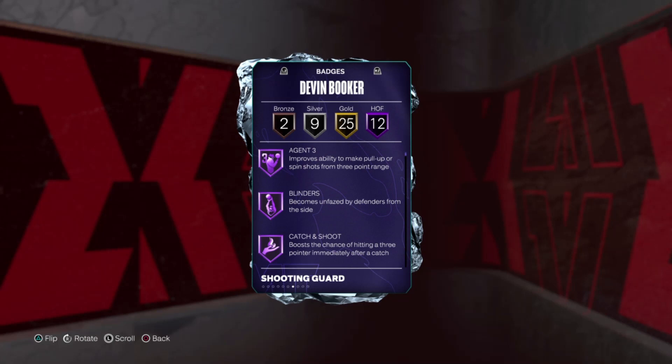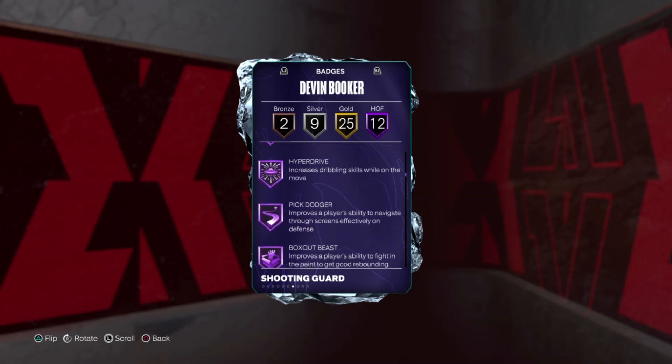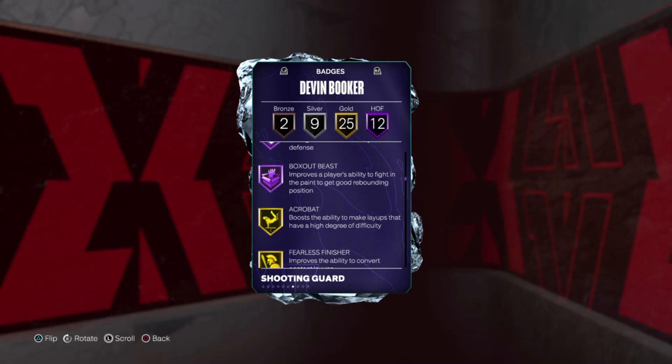He doesn't actually have 12 Hall of Fames — I just gave him some Hall of Fame badges. I can't remember which ones I did give him, but he has Agent 3, Blinders, Catch and Shoot, Dead Eye, Limitless Range, Mini Position, Angle Breaker, Killer Combos, Hand Down Man Down, and Hyperdrive. I think I gave him Pick Dodger and Box Out Beast, so I think he has 10.